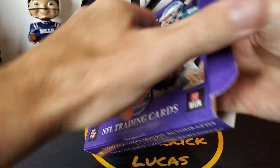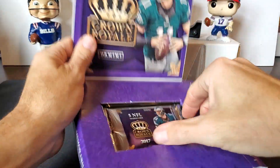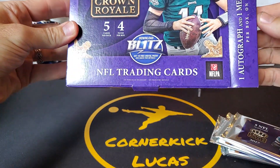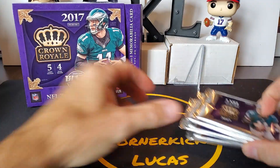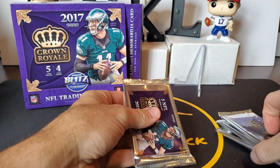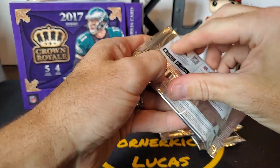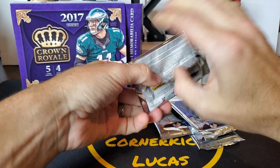Five cards per pack, four packs per box. You're supposed to get one auto and one mem card. Obviously this is not really a desirable product even for 2017, but one of these is our mem. We got two fat packs here and one skinny. We'll just do one of the fat packs here — see if we can't pull us a Mahomes.